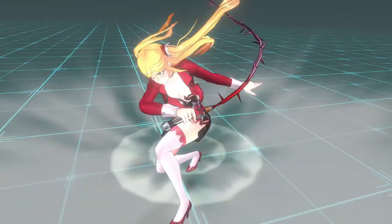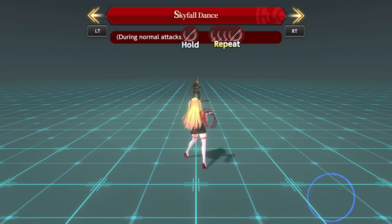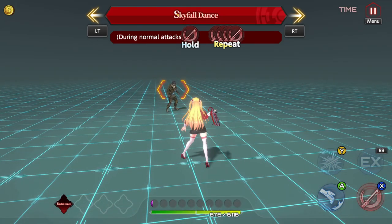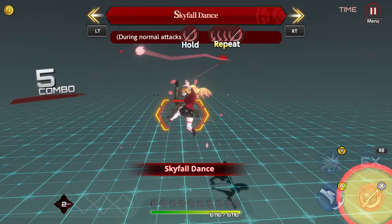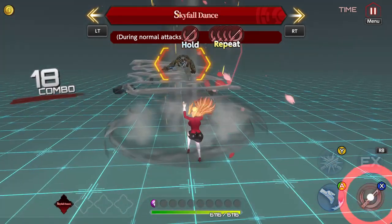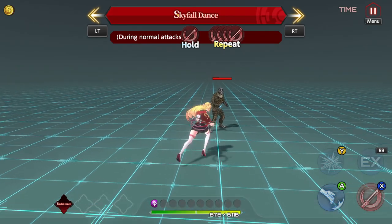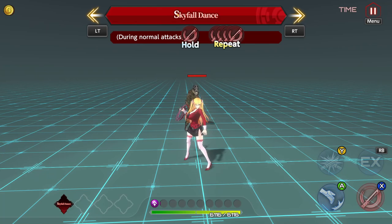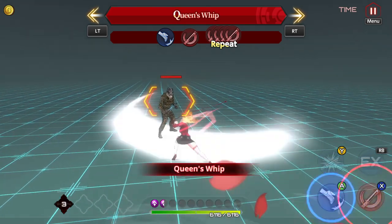The first skill is Skyfall Dance — your regular attack where you knock opponents into the air. You hold and then attack, sending them into the air with a bunch of follow-up hits. It does a lot of damage, but I don't think it's one you want to use consistently. When you fight a boss that can't be knocked up, you won't be able to activate it, so I don't really like this skill.